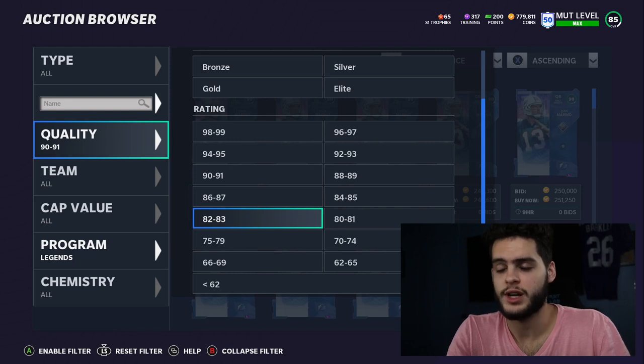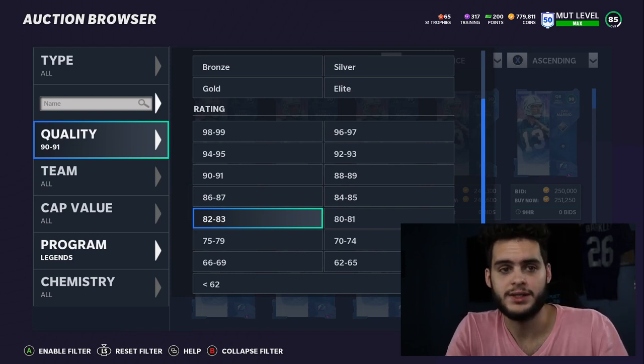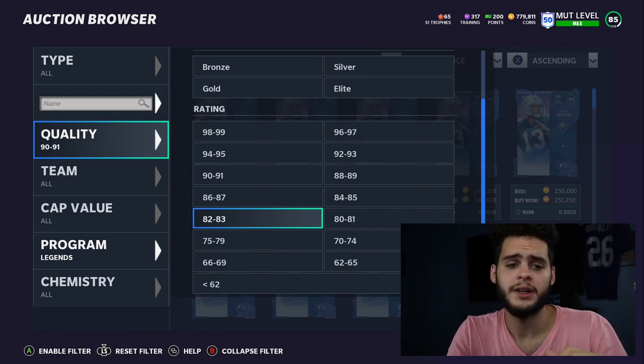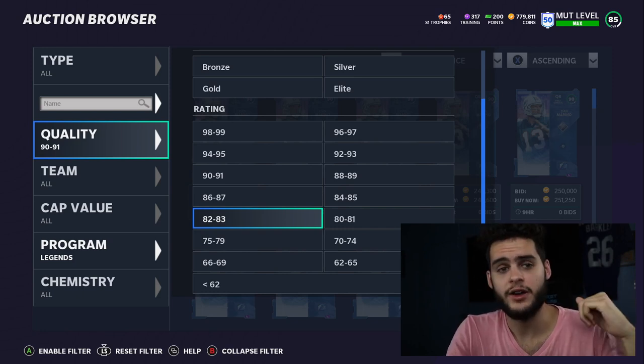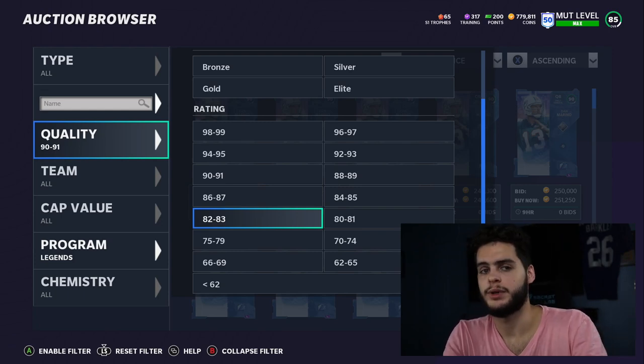Comment down below what you've been buying for training - have you been buying Marinos, tight ends, legends? Have you been sniping on Legend Saturday? Enjoy the rest of your Sunday - final Sunday without football, which is super exciting. Thank you so much for watching, I'm out, peace.